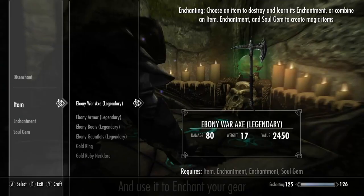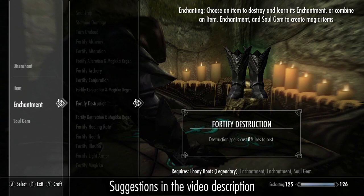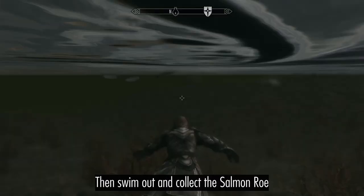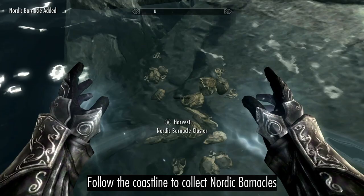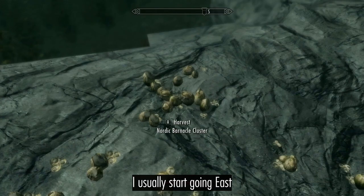Take the Enchanting Potion from Anise's Basement, then use it to Enchant your gear — suggestions are in the description below. Double back to Dawnstar and cast Ice Storm at the Salmon in the bay. You can then swim out and harvest them to collect more Salmon Roe. Follow the coastline east towards Hela's Folly, collecting Nordic Barnacles along the way.